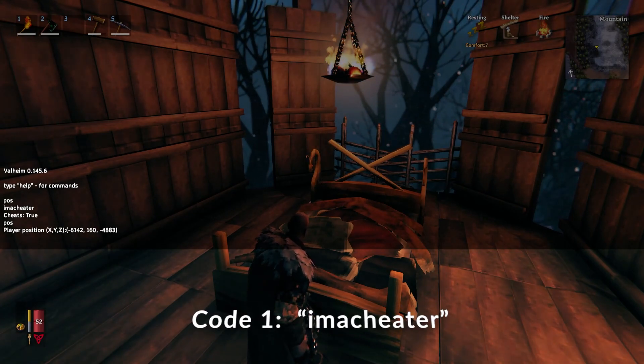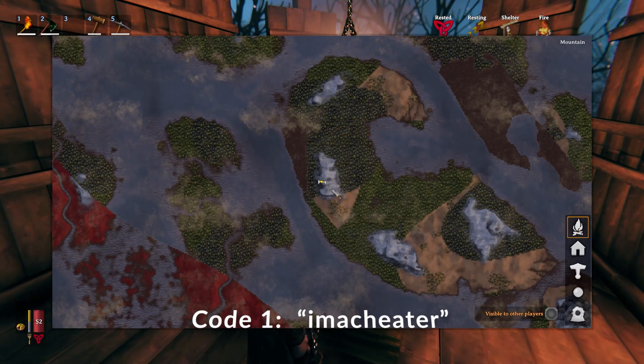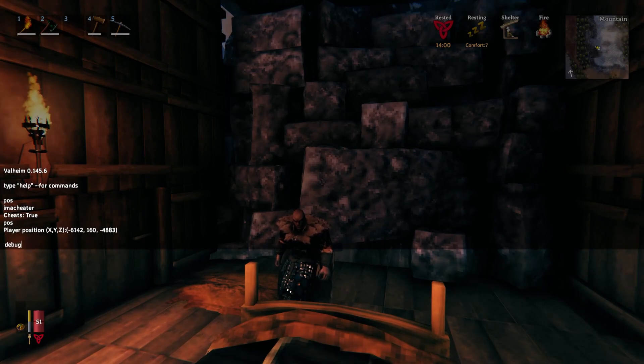To turn cheat mode on and activate these commands, the first term you want to type in is "imacheater" — all one word. Unless you do this step, none of the other commands will work.